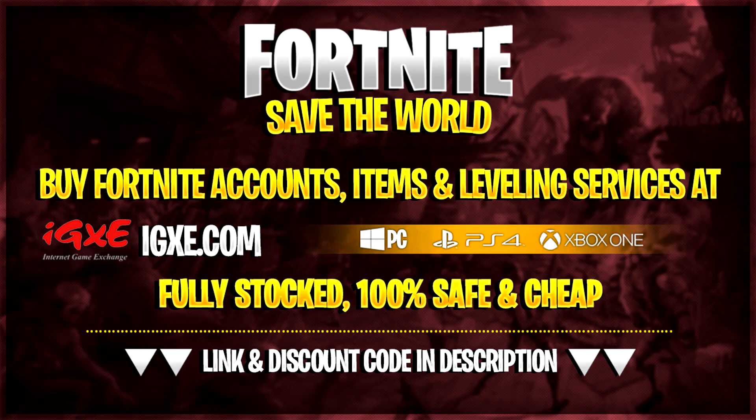Purchase yourself some cheap weapons on Fortnite Save the World traps or account leveling services at IGXE.com. Use code Monkey at checkout for 5% off. Link in the description.